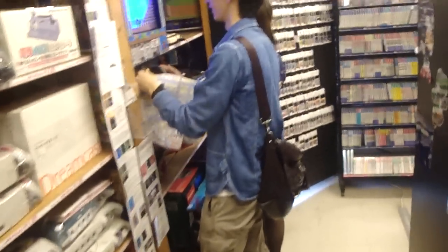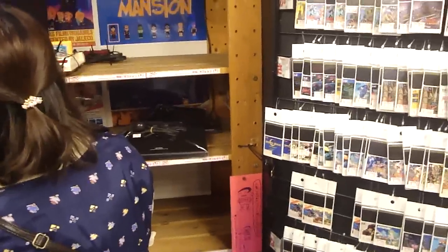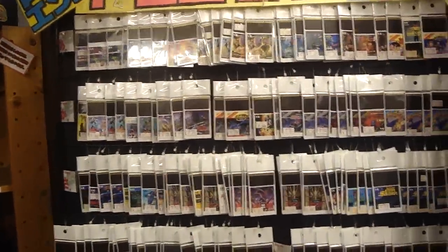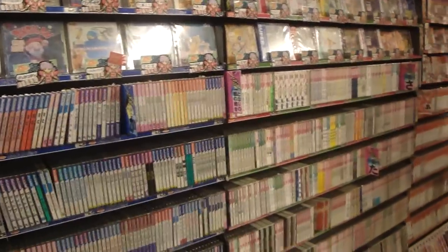It's kind of a wild-looking Vectrex sitting over there as well. You can see the fighting sticks down here — controllers. Lots of PC Engine games, lots of different games running up at the top. You can see the Neo Geo selection is basically gone; they've sold a lot of Neo Geo AES systems. Just tons and tons of PC Engine games.